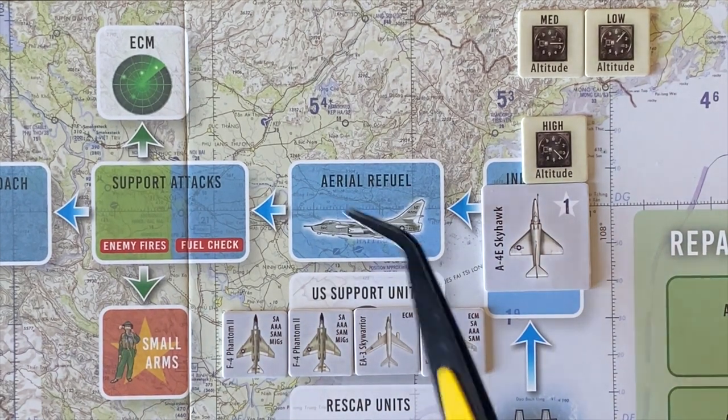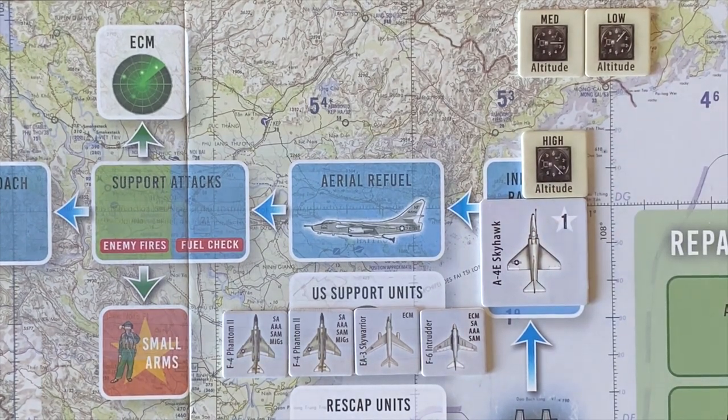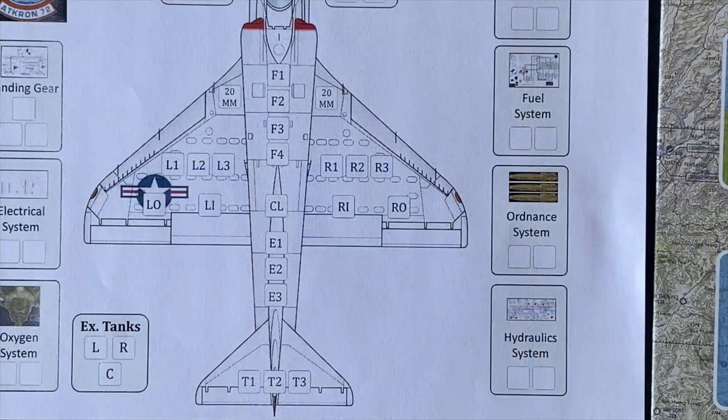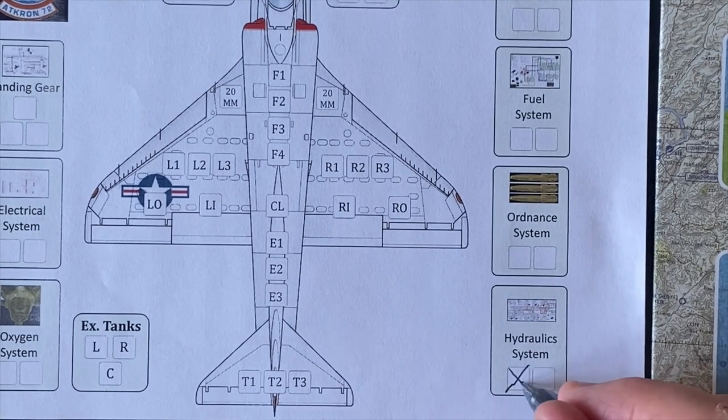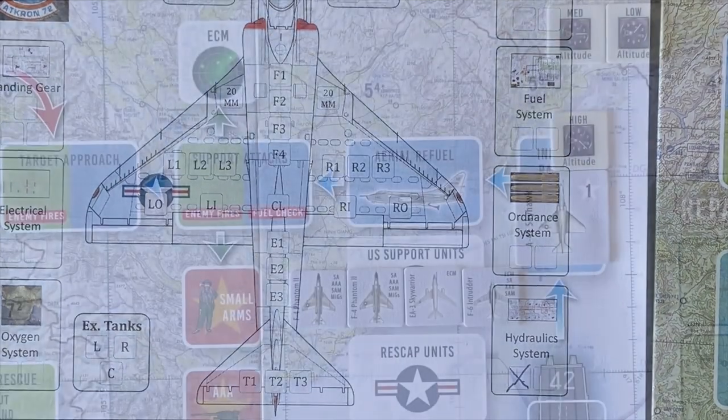We can adjust altitude freely between boxes — they're considered far enough apart that you can choose whatever altitude you want. We have an inbound random event to roll for now. We get a 3 — subsystems malfunction. A subsystem malfunction occurs; mark off one hitbox from the affected subsystem on the Skyhawk mission record sheet. We roll and get a 5 — it's hydraulics. So on our Skyhawk damage system, we check a box for the hydraulic system. One more hit and we'll have problems with that, but so far it's still functioning.